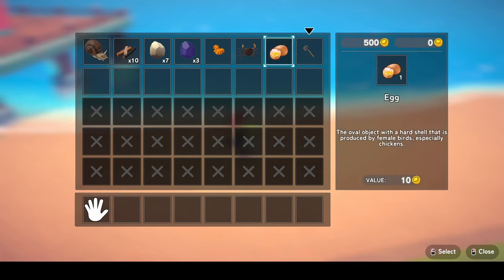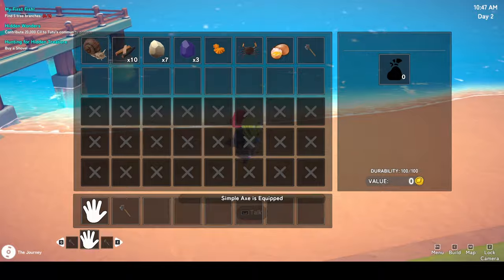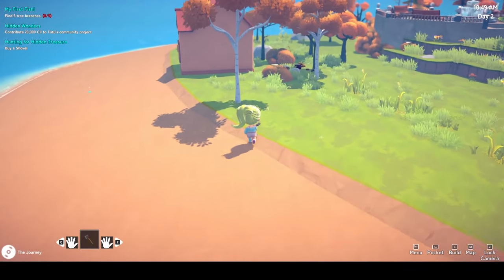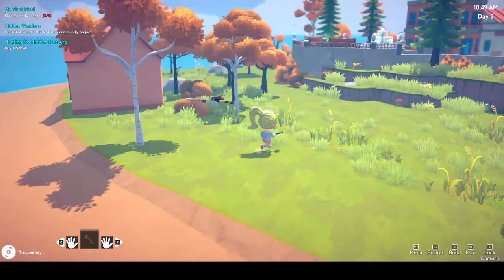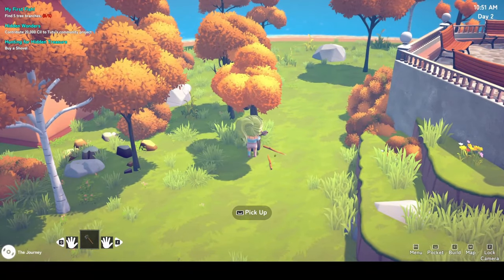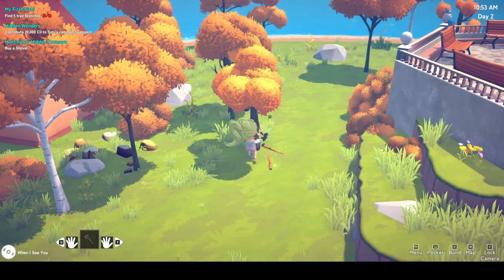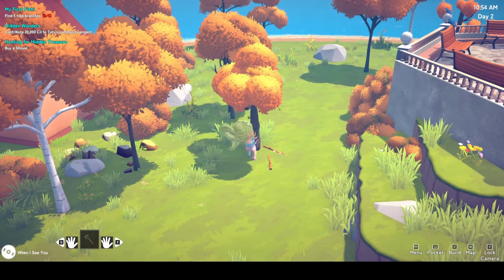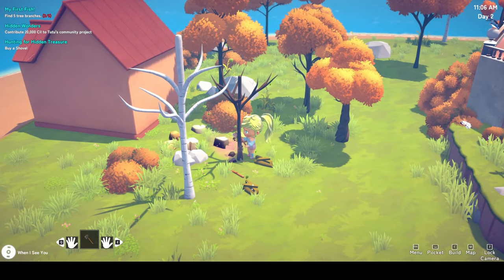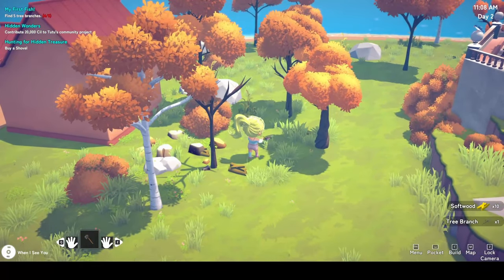One thing I will say about the game is that your inventory feels tiny, especially when we start exploring more later on. There is a way to expand it which I'll cover later in the video. It didn't take me long to collect what I needed, but I got very confused as I tried to chop down a tree and discovered that you can't — you need a completely different axe to chop trees down. So I collected my branches and headed back to Du.